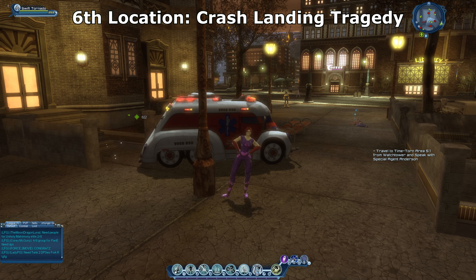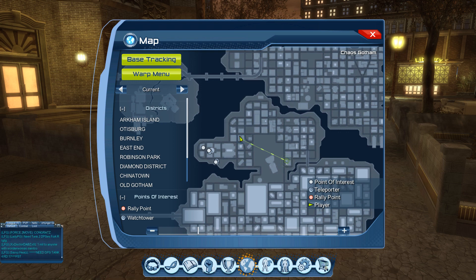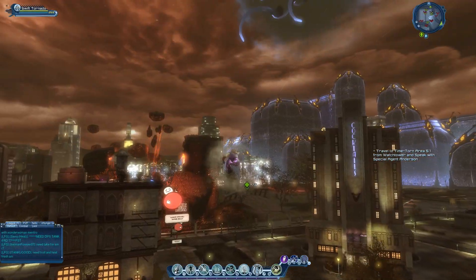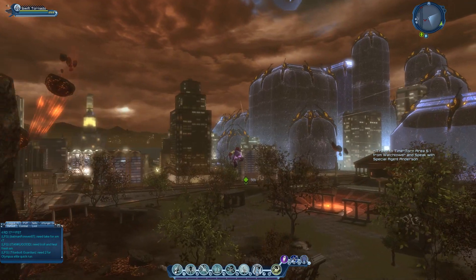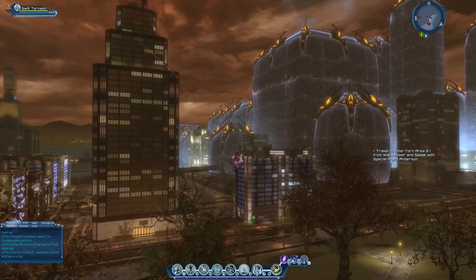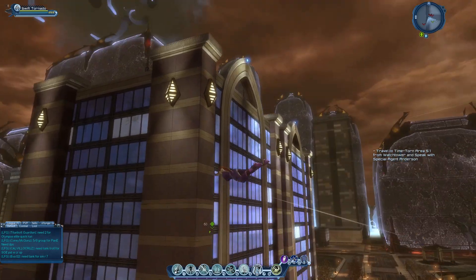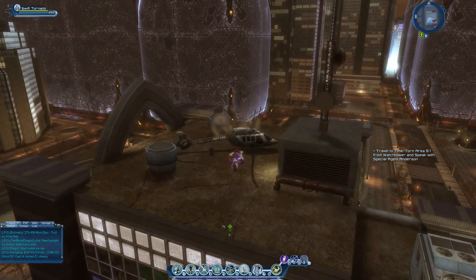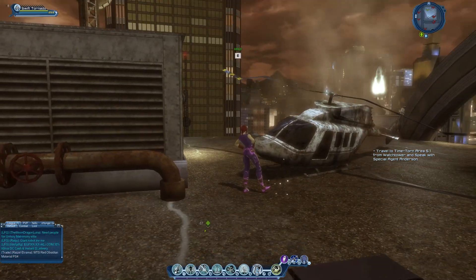The sixth and final location is called Crash Landing Tragedy. It's located right over here on the map. What you want to look out for is a helicopter that has crashed down on top of a building. Look for the sparkling effect and activate it. Fly on top of the building — there is the crashed helicopter, and the sparkling effect is right in front of it. Press it to activate this feat.